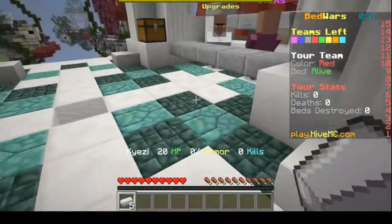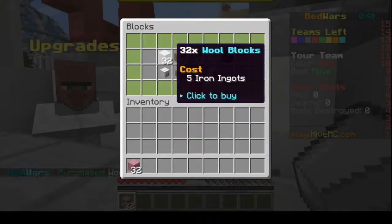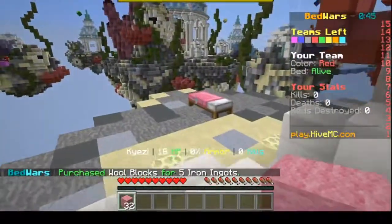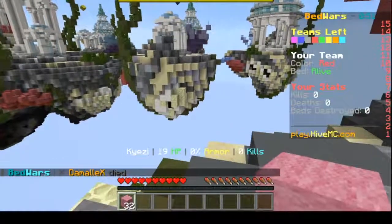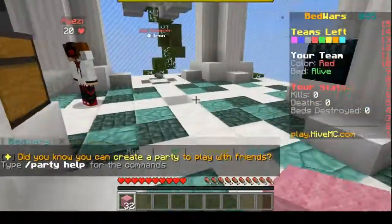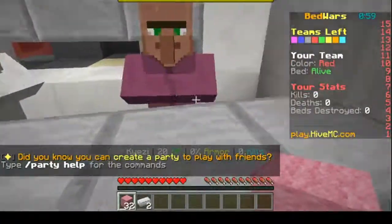I just need to get another thing to get some blocks. I can build out to the island over there. It looks like blue has already gotten there. Since another team has already gotten there, I probably want to get a weapon.